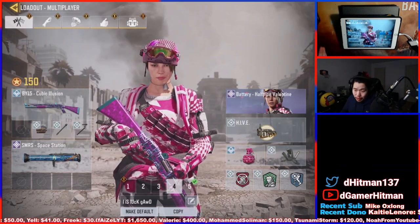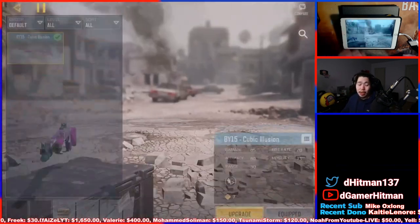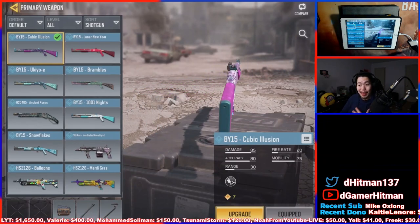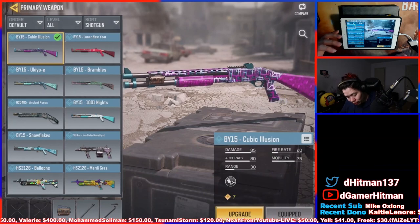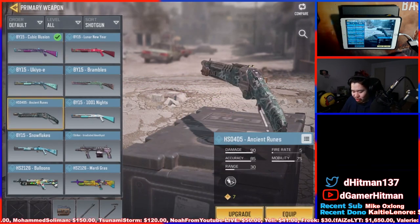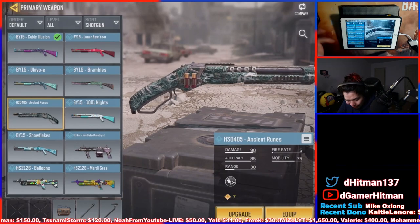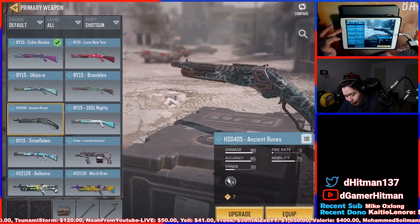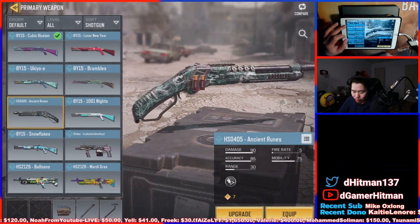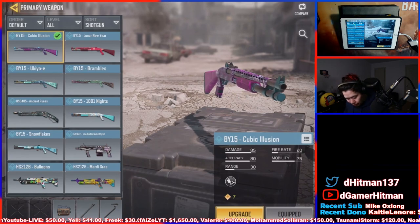Let me show you the loadout I rock with shotguns. We're starting with the main shotgun you should be using: the BY15. Quick disclaimer — if you have the KRM, that is definitely a better shotgun, but I don't have it. If you're choosing otherwise, it's really just the BY15. The HS has a longer cock time and the Striker and Balloon HS aren't good since you can't reliably one-hit with them.